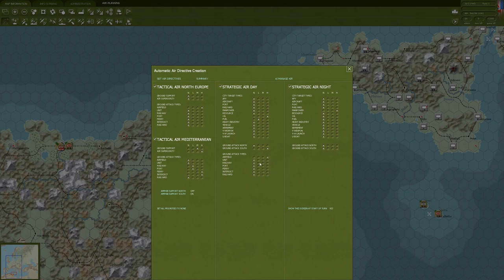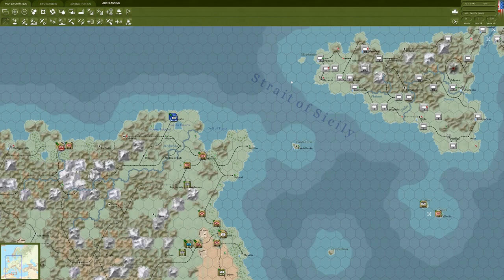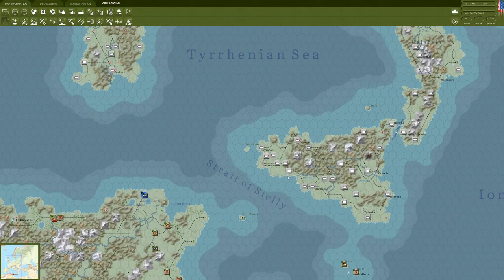I think we've got our priorities set for the air phase. We're going to set air directives — you see that starts populating them. Then we'll do AI manage air. Now we can take a look and see what the computer did.